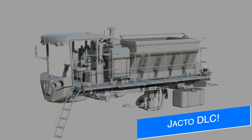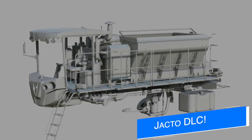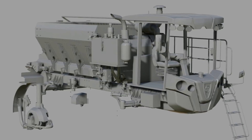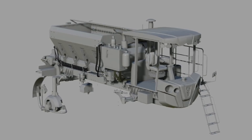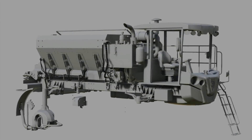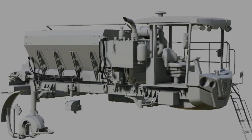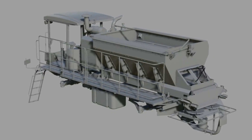JA Modding shows off one of the mods coming with the Jacto DLC Equipment Pack: the Uniport 5030 NPK Self-Propelled Fertilizer Spreader. This machine will have a capacity of 5,000 liters, with an application rate of up to 50 meters. The directional unitrack allows for fast and precise handling, offering greater efficiency and less time turning around at the ends. The Jacto DLC Equipment Pack will be a free pack of mods released just like any other mod on the mod hub; however, this is still in the early stages of development.